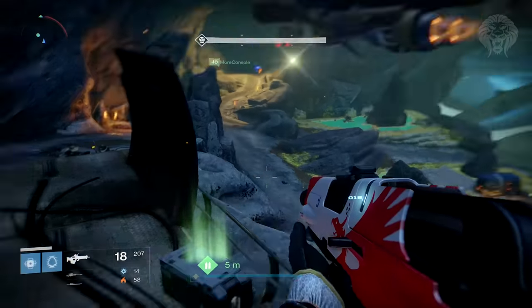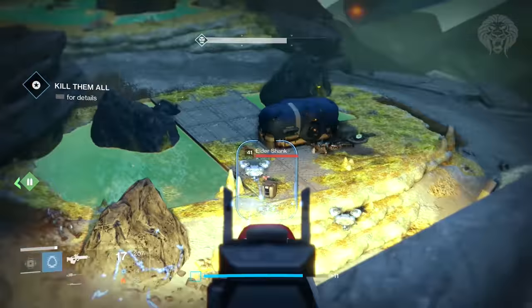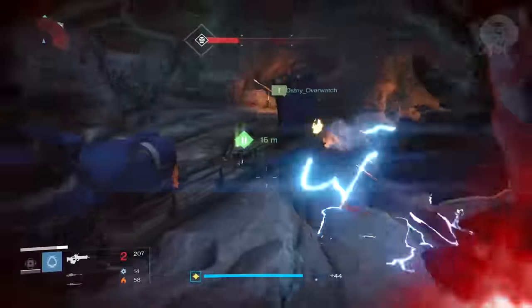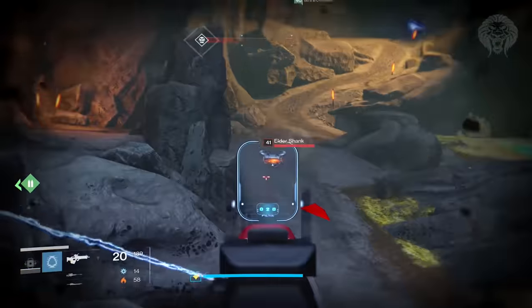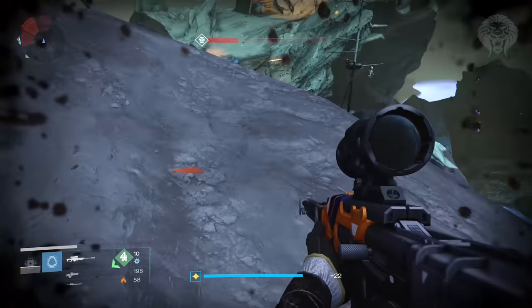On top of that, while you're grinding vanguard strikes you can also pop a load of Three of Coins. Those will get you exotics from all the bosses and ultras you kill, and those exotics will drop at a high level above your current light level. Make sure you grab a load of Three of Coins from Xur whenever he visits on the weekend, get as many as possible, and pop those while you grind vanguard strikes.